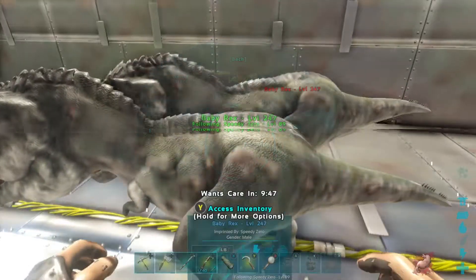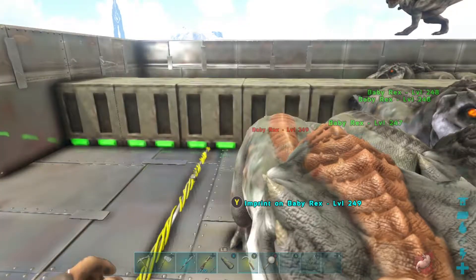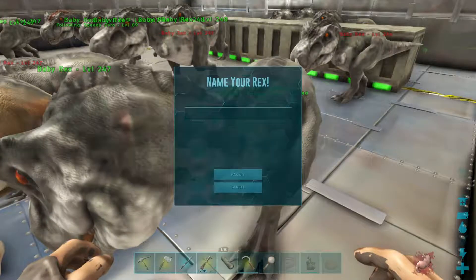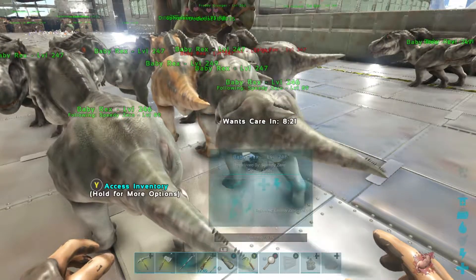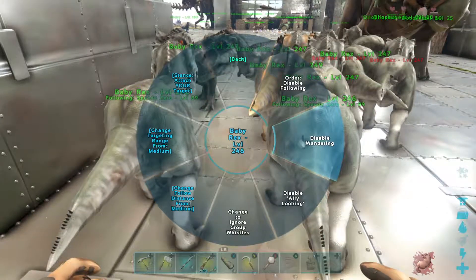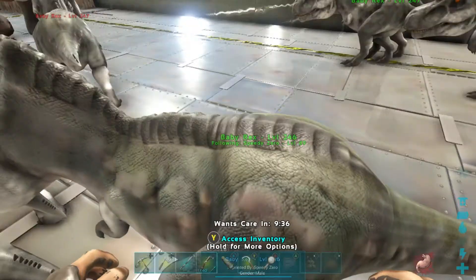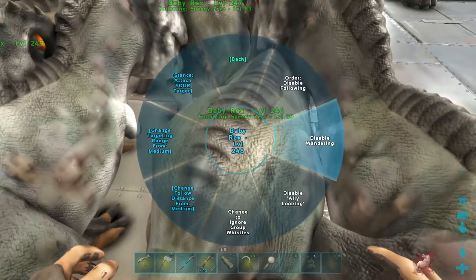What you want to do with your babies: go in, disable wandering, and turn your follow distance to the lowest. It helps out a lot. That orange on the back might be a mutation because these babies' parents don't have that. I got very lucky this time — I've seen people do this ten times and not get any mutations. I got very lucky and got many mutated T-Rexes. Let's imprint on all these guys.